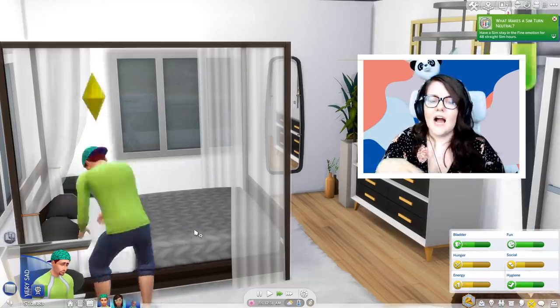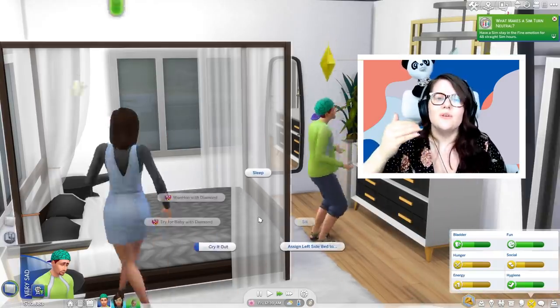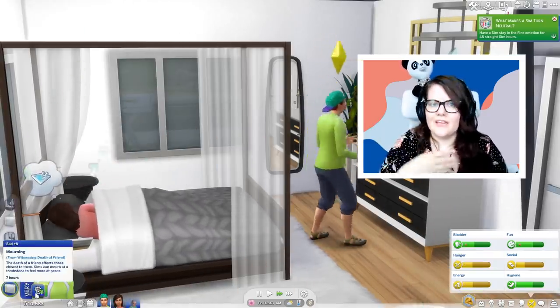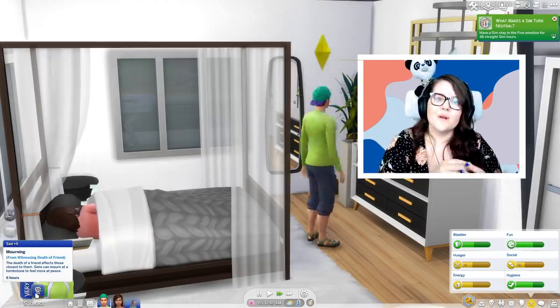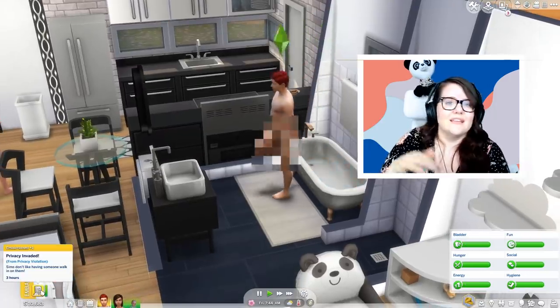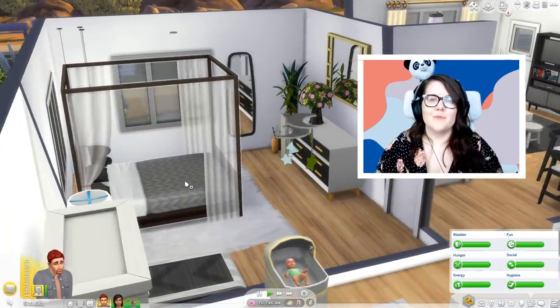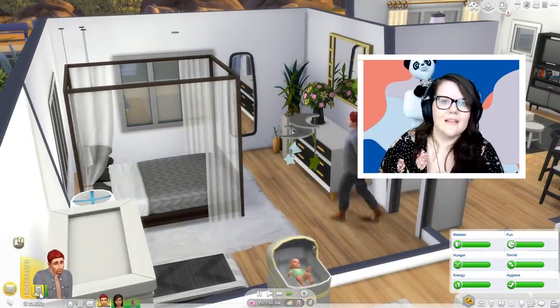Doing these actions will actually take time off how long your Sim is going to feel that emotion. You can do them back to back if you just want to get rid of it completely, or just do it a couple times to shorten the duration. For example, if your Sim is feeling angry, they can take an angry poop — which is one of my favorites. Child-age Sims also have the option to go beat up Blarfy, and that's a thing they can do.